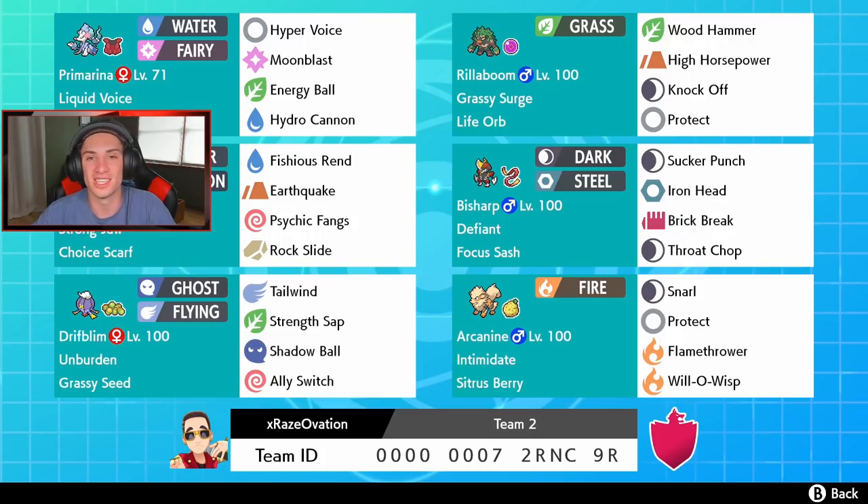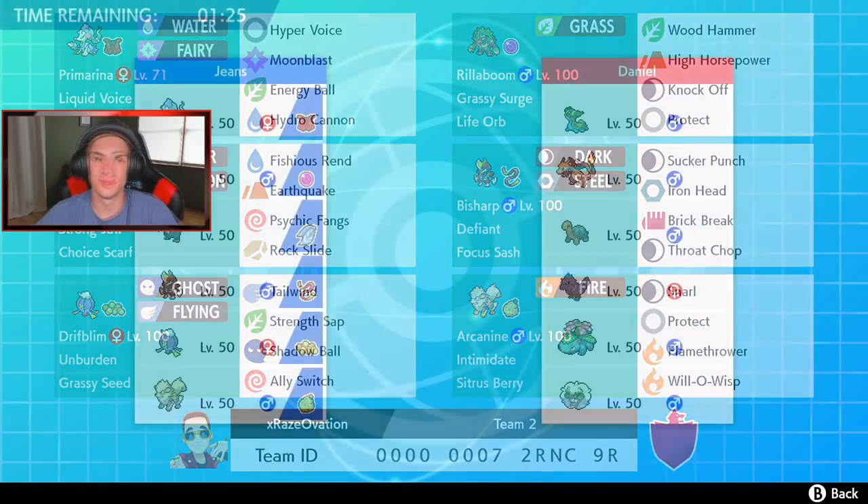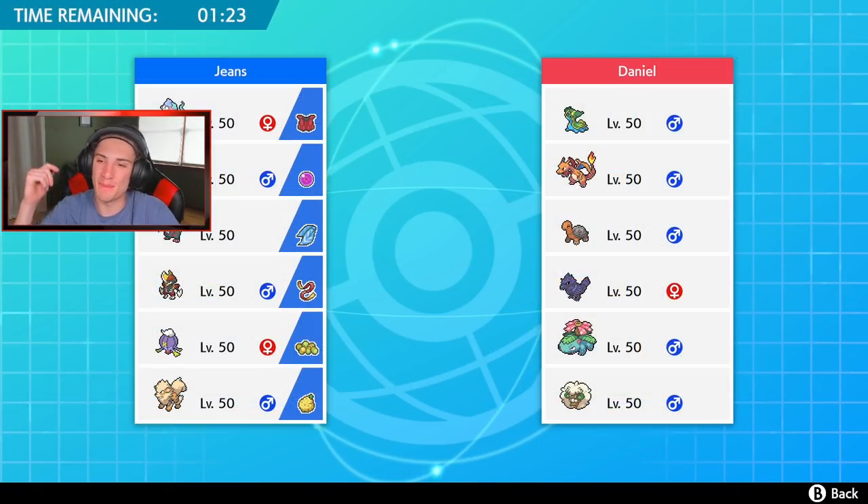Without further ado, let's hop onto the ranked doubles ladder and try to get some wins with this Rillaboom team. Hopping into battle number one — I'm hyped for it. I think it's going to work out so well and we're going to get a good amount of wins, maybe go two and one or three and zero. This guy has a sun team with Whimsicott, Torkoal, Corviknight, Venusaur with Chlorophyll, Gastrodon, and Charizard.